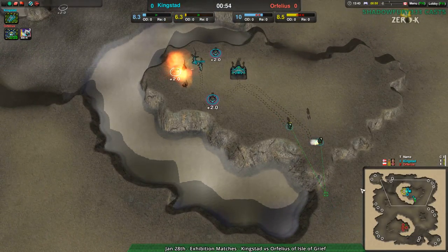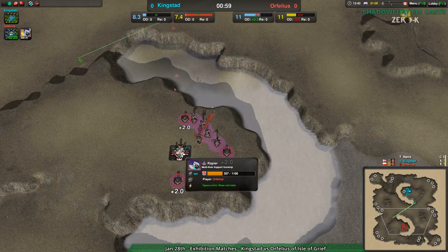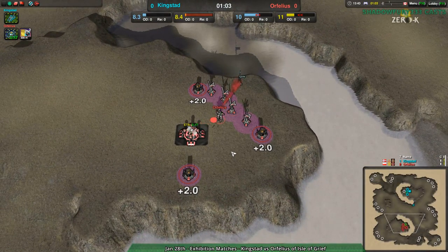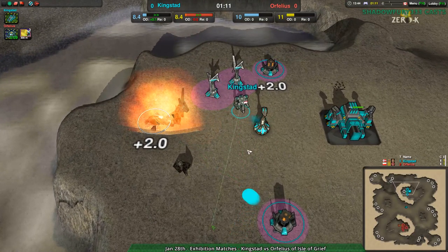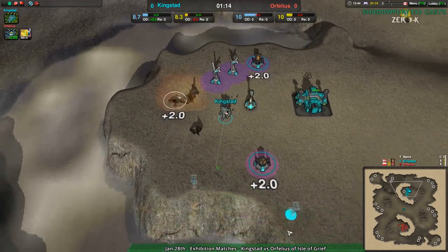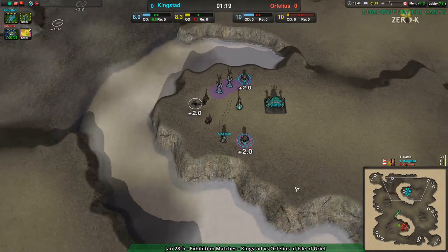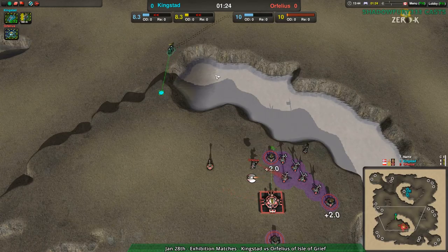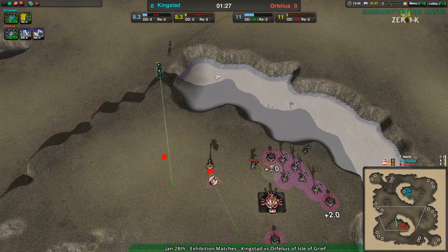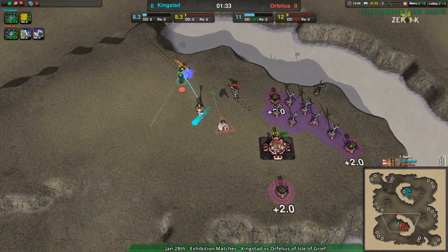Kingstead opening up — the pyros here should be able to rough up Orphelius a little bit. Orphelius is getting a rapier, which will help. Good on them not getting banshees — banshees would be a massive mistake, they would just die. Kingstead setting up defenses, getting defenders up front in case any blast wings come in. Blast wings are really only likely in the first couple of units; after that it's rapiers or banshees.